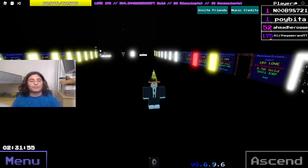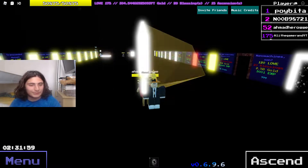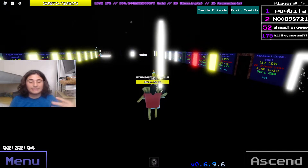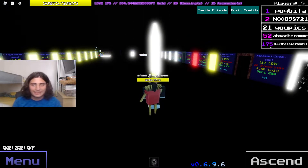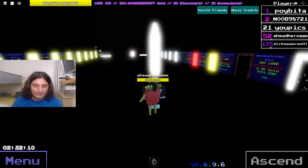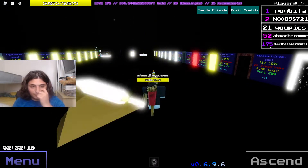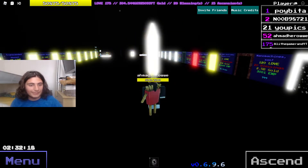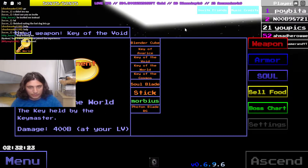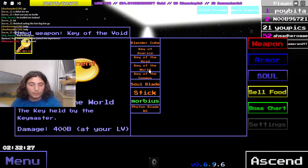Today is going to be a pretty different video from what I normally do. Most of the time I do Fortnite or something, but basically today I'm going to be showing you this game I just found out of nowhere. I just decided to play it and grinded it, but now I want to make a video about it. So basically I'm going to show you how to get the four keys. Here they are: the Key of Avarice, the Key of the Void, the Key of the World, and the Key of the Cosmos.